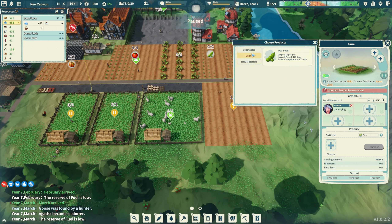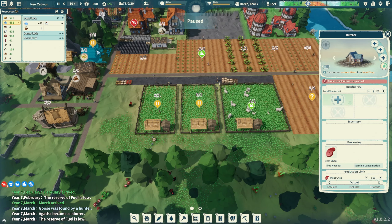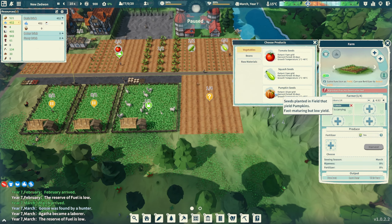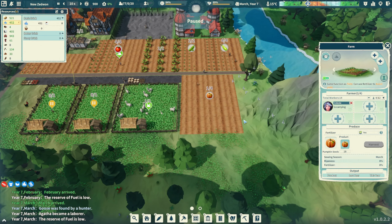Flaxseed - we're not doing flaxseed. I think we're just going to do some more vegetables. It almost seems like pumpkins are the way to go - 18 per grid on the field. So it's 20 for 10 on the farm. Yeah, pumpkins are definitely the way to go.